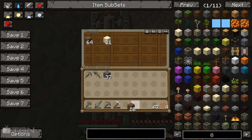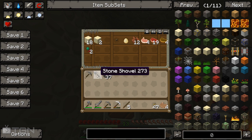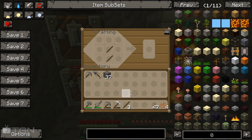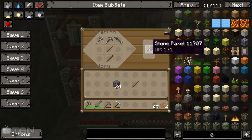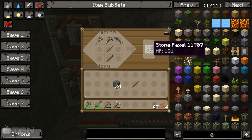You're going to need yourself some sticks, and we're going to need a stone pickaxe, a stone shovel, and a stone axe. Now if you put two sticks like this - we get ourselves a stone paxel. A stone paxel has all the attributes: the shovel, the pickaxe, and the axe all in one. Very nice.